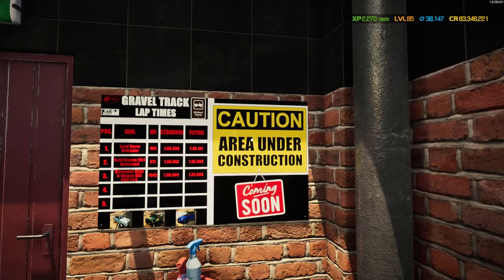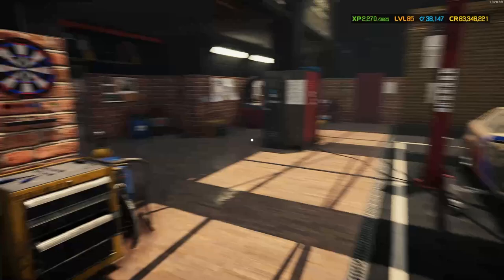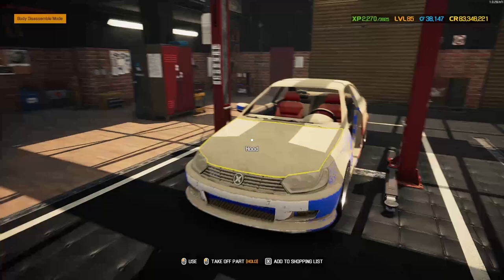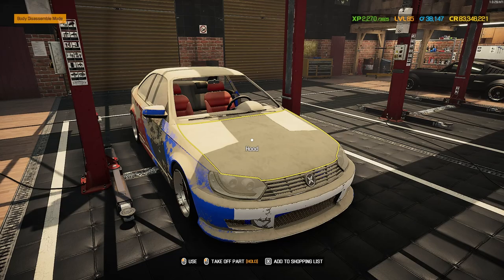It does have a livery but we won't be keeping that one. The new board will hold all track times: gravel track times for off-road stuff on one side, and normal track times on the other. We already have the main drag racing top-10 speeder board. This car was part of the competition, so come join us for the next one. It's available in all your games — PC or console — as long as it's up to date.